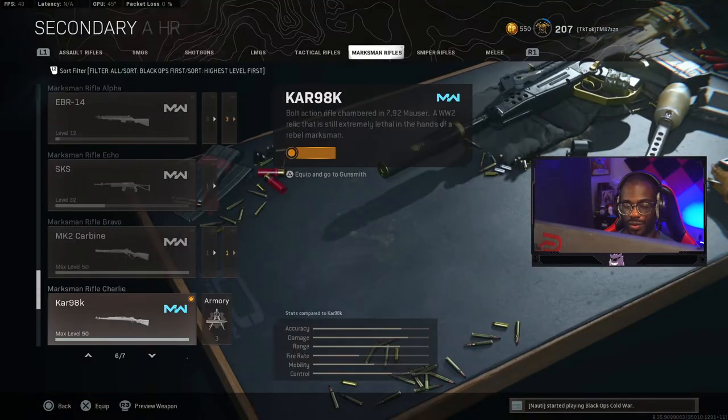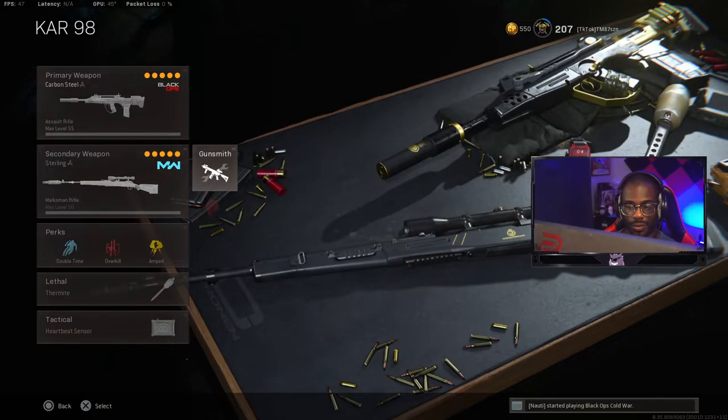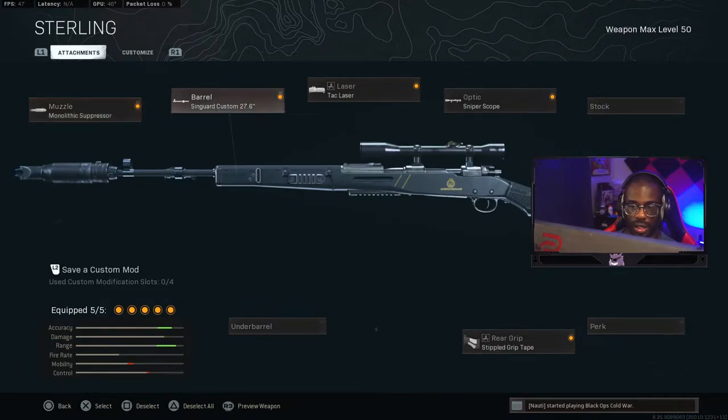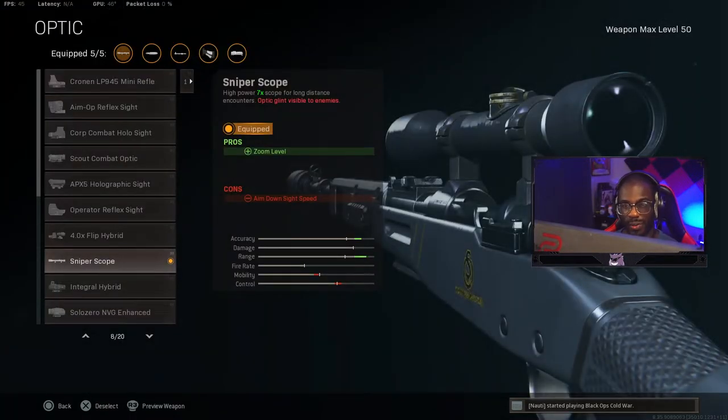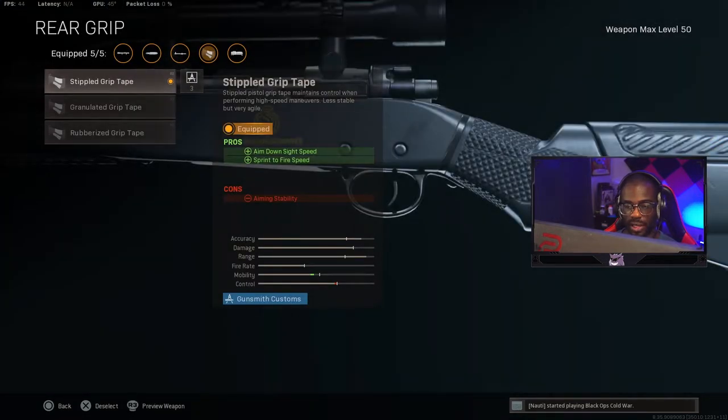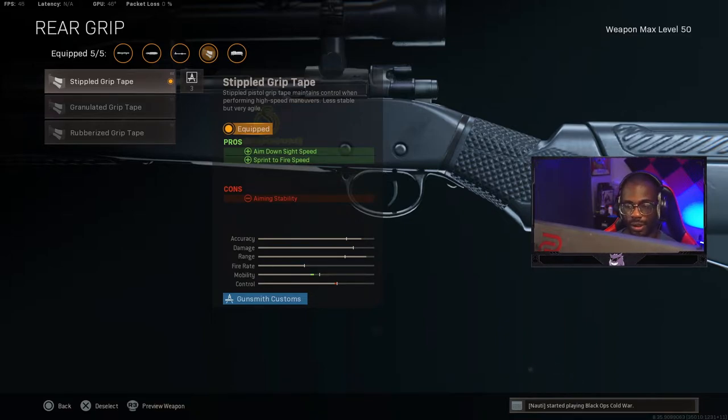For the sniper we use the Kar98 — old, tried, and true, it will never let you down. Run the Monolithic Suppressor, the Singuard 27.6 barrel, Tac Laser to help with ADS speed, the sniper scope (some people use the variable, that's up to you), and the Stippled Grip Tape for aim-down-sight speed. Sprint-to-fire time only helps with drawing and hip-firing, not your actual ADS speed, which is why I use the Stipple.